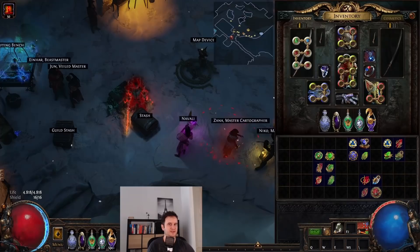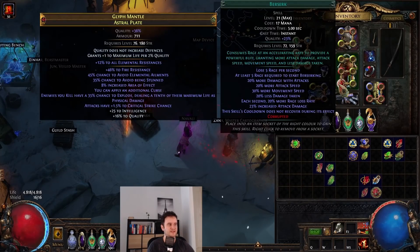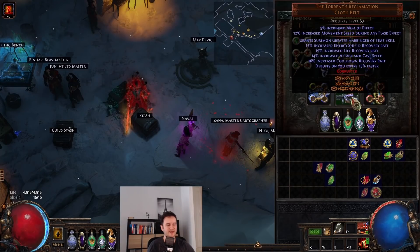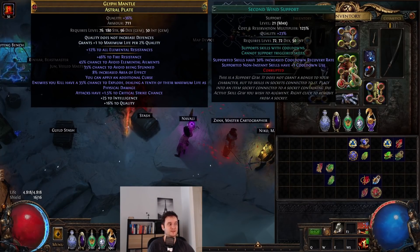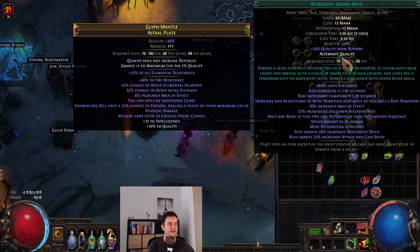We have another six-link here which is completely optional — it's a berserk setup. We have Berserk with Enhance, which gives us increased attack damage from quality. Second Wind reduces the cooldown of our Berserk, giving it less downtime. It also works with Divergent Smoke Mine. What you want to do is put Detonate Mines on left click, then have Smoke Mine on another button. All you do is run and press it once — if you have your move on left mouse button, you're just moving and it auto-casts when you cast your smoke mine. This gives us around 30% more movement speed plus 22% increased attack and cast speed from quality.